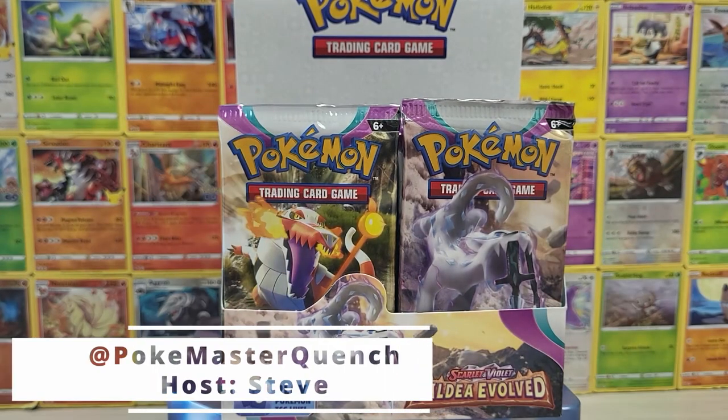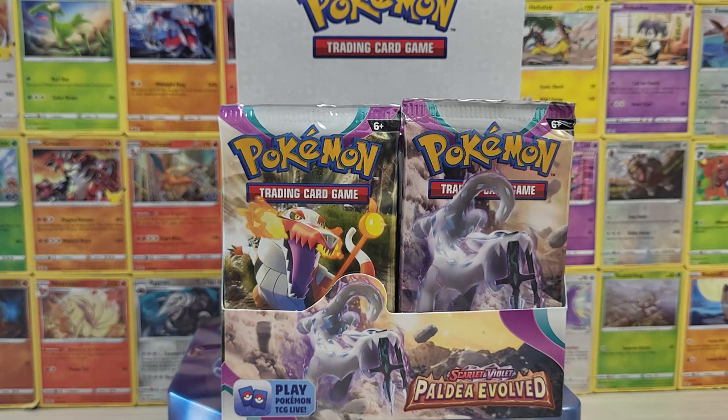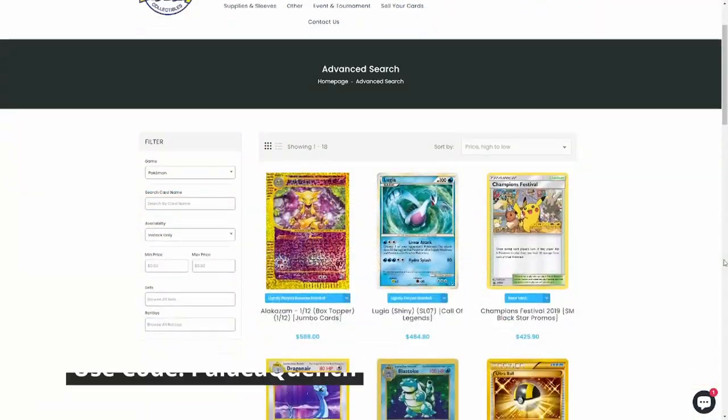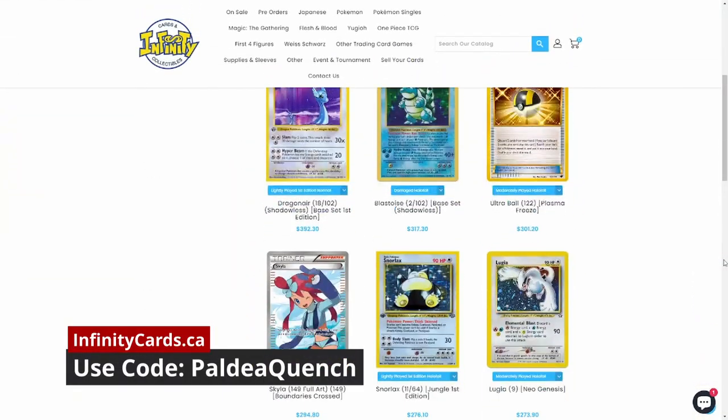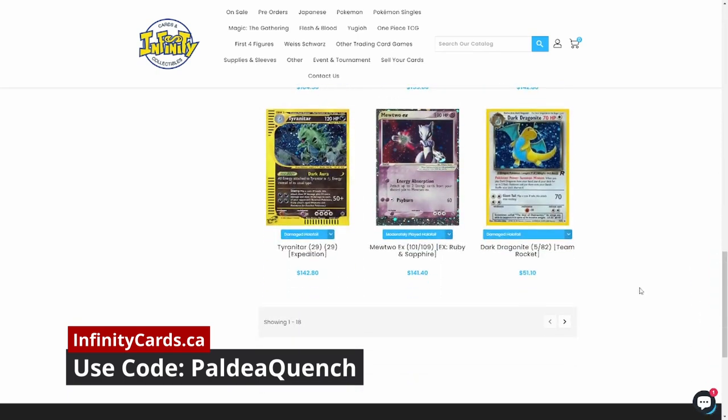Hello friends, and welcome to our Paldea Evolved Booster Box opening. We got 36 packs to open. This video is sponsored by our friends at Infinity Cards and Collectibles, so be sure to check them out at infinitycards.ca and use code PALDEAQUENCH for up to 10% off your order.